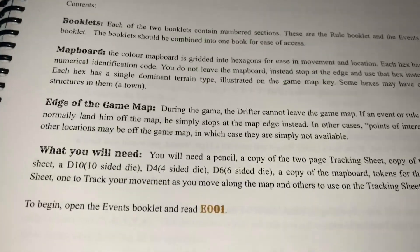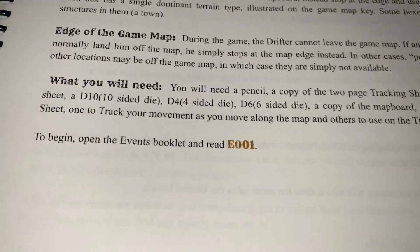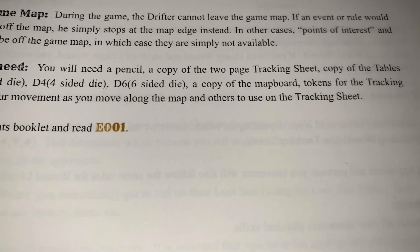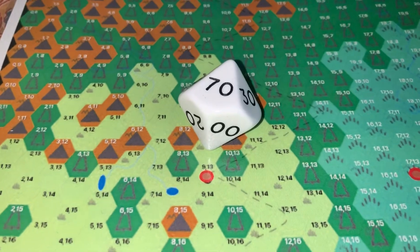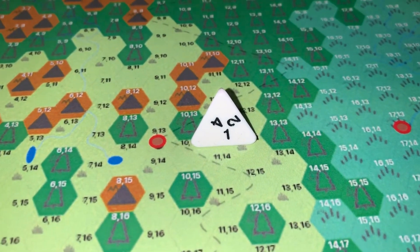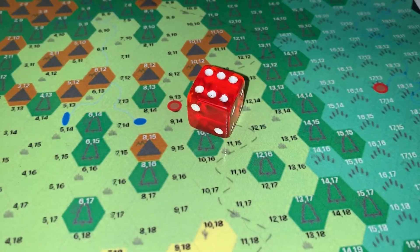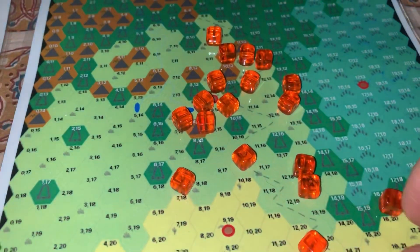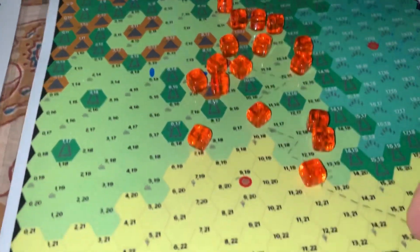Also under the contents section, it covers what you will need to play The Drifter. You will need a pencil, a d10, a d4, a d6, and a number of small tokens for your tracking sheets and to represent your movement on the map board.